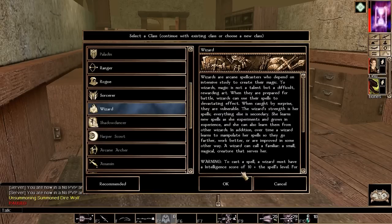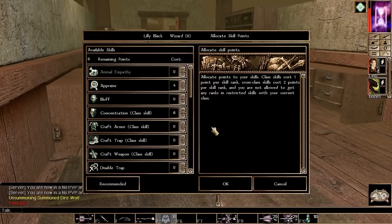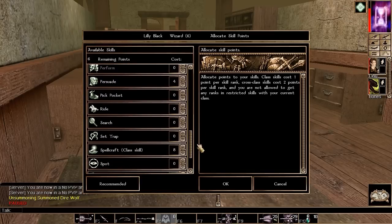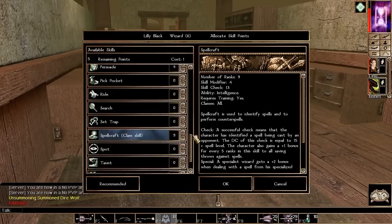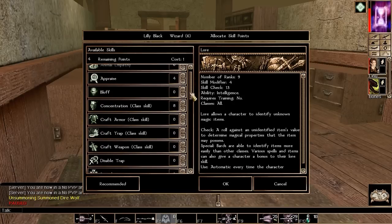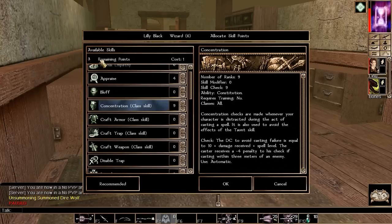Alright, Lily gaining a new level — sixth level here. Probably only enough skill points to increase class skills: Spellcraft, Lore, and Concentration. And as usual, we'll save these for next time.